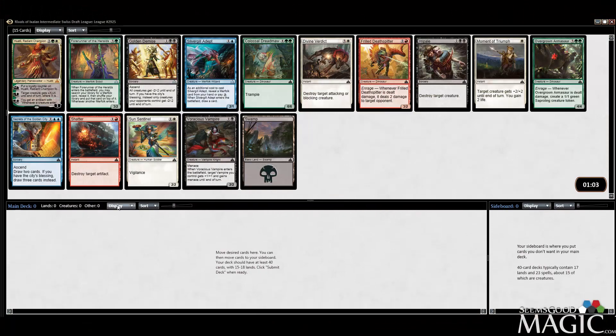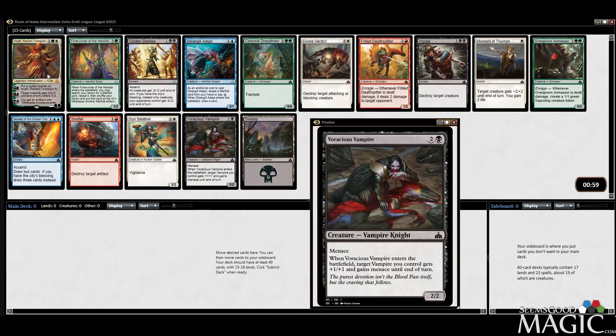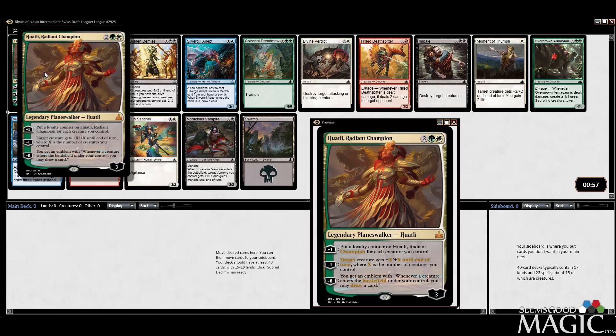Hey everybody, Alex from seemsgoodmagic.com here. We're back doing another Rivals of Ixalan Intermediate Swiss Draft League. Well, we opened Huatli. I think the problem with Huatli is it's not that good.